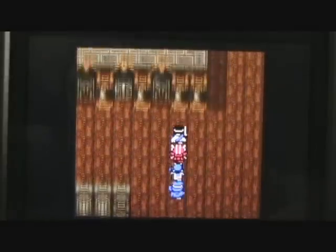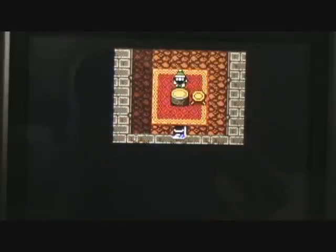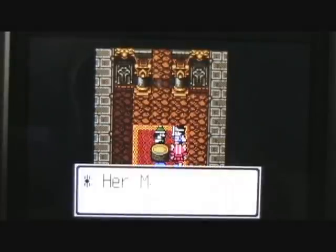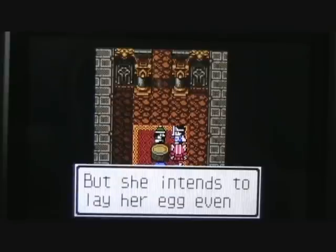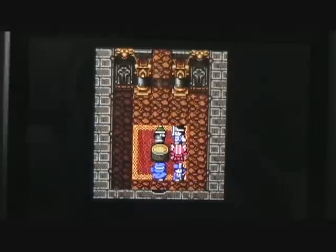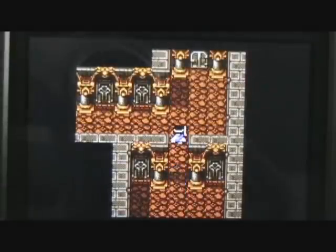If we head off to the north here, we've got a series of doors we can go through. It looks like the Dragon Queen has some hobbits who work as servants or butlers to take care of the castle. This hobbit says that her majesty is gravely ill — it doesn't sound like she's doing too good. But she intends to lay her egg even though it would cost her life. Poor Dragon Queen; we may have to go pay our respects to her.